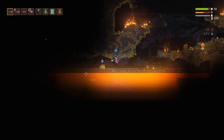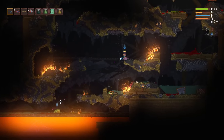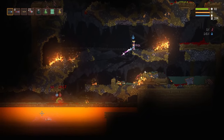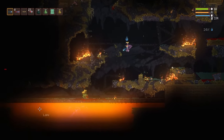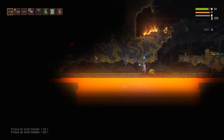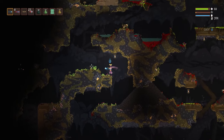Watch out for the frog's big tongue - if that tongue hits you, the entire time it's on your hitbox you are going to take damage every tick. Your health will literally just melt. Out of all the enemies in the Collapsed Mines, I believe the frog is my least favorite and the one that can cause the most damage.